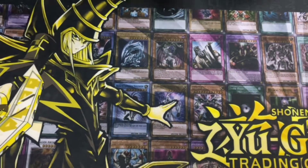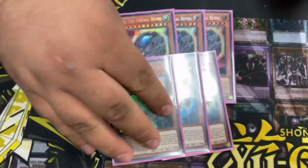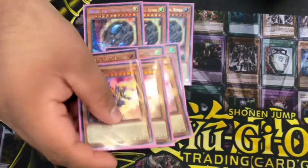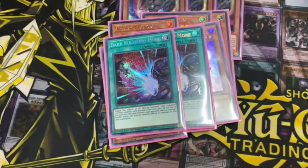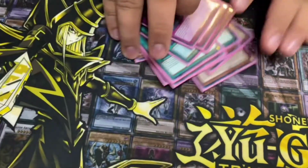And for the side: three Nibiru because the bird deck's really scary, two Dark Ruler because the bird deck's scary, back row and back row. And that's basically it.